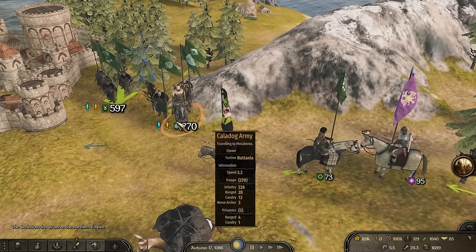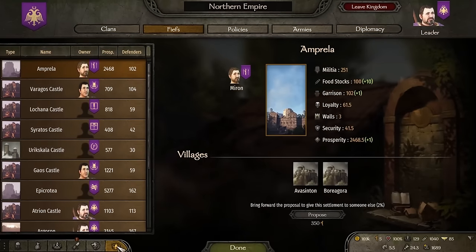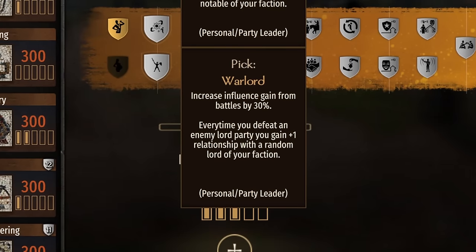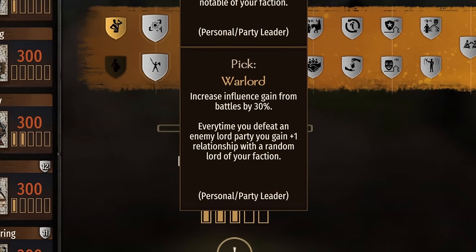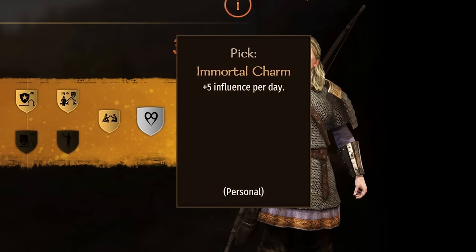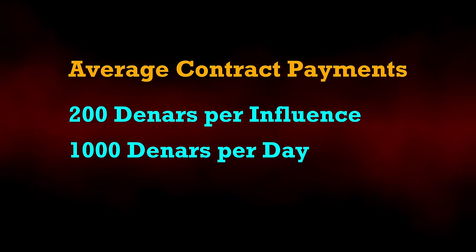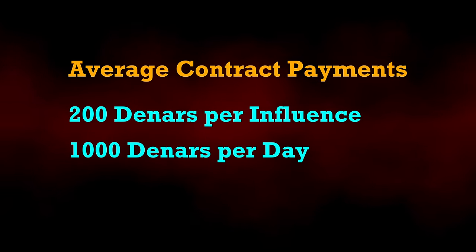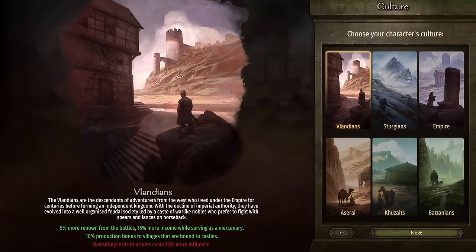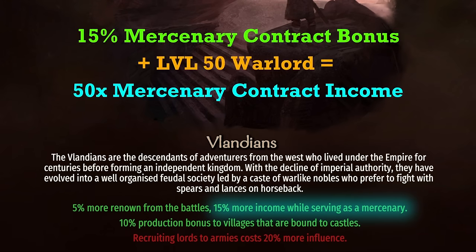You can then retreat back to friendly territory and rejoin as a mercenary with the same kingdom. To maximize your mercenary contract, there are three things to do. Taking level 50 charm perk Warlord will increase influence per battle by 30% — a straight 30% increase to mercenary contract income, requiring only a single focus point. For a charm-heavy build, getting to level 275 earns an extra 5 influence per day, meaning around 1,000 extra dinars per day with no extra work. Finally, picking a Vlandian culture start gives a 15% bonus to mercenary contract payments. Pairing this with Warlord, you can be earning almost 50% more income from a mercenary contract for the exact same amount of work.